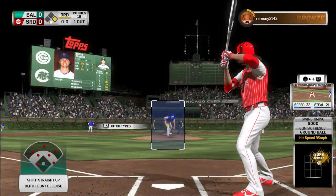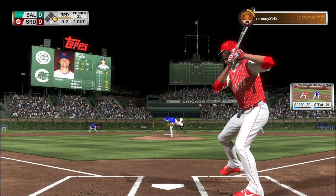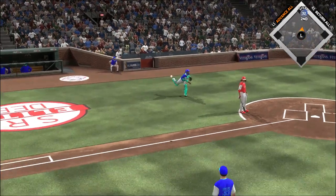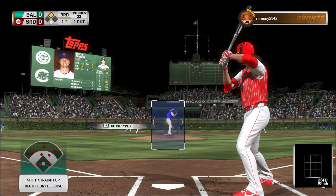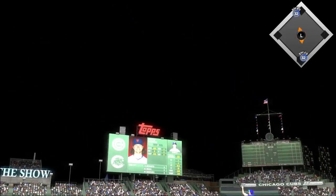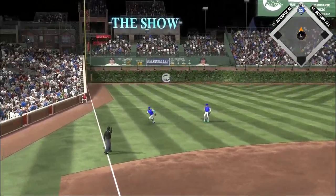Stepping into the box, Jacob deGrom. Here's the 0-2 pitch, and this one gets away. Forget about the double play now as the runner will move up to second here on the wild pitch. A ball hit in the air — Polanco onto the grass. Two down.